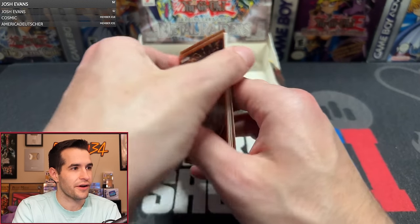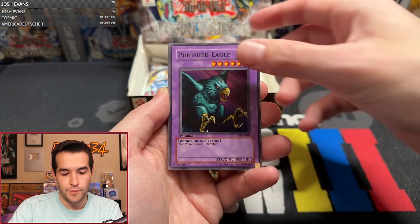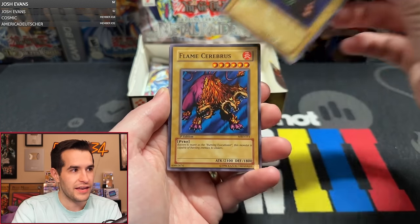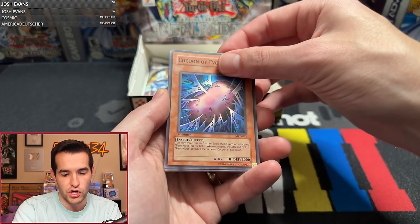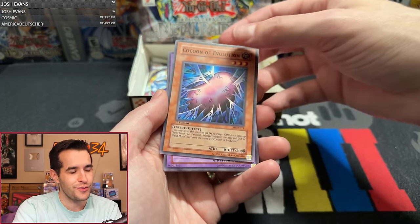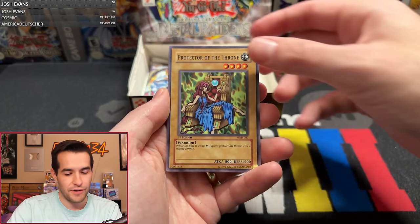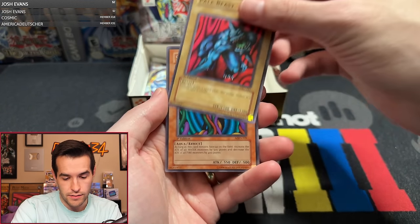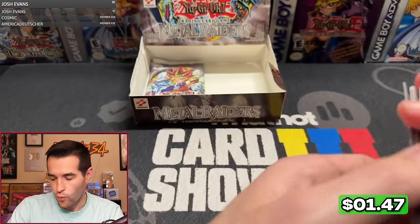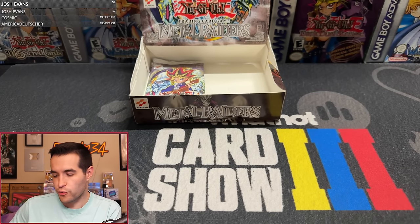We got a bent card up there — that's unfortunate. Trent the Ent, Punished Eagle, Armored Zombie, Flame Cerberus — oh, it's the Cocoon. Our first Cocoon is bent — that's so sad. Musician King, Protector of the Throne, Rexon 34, and Starboy. Where are the supers in here? This could be a six foil box where we only get three supers — that's possible.